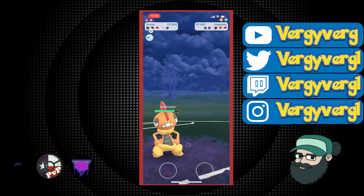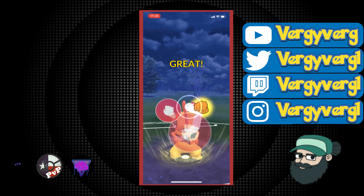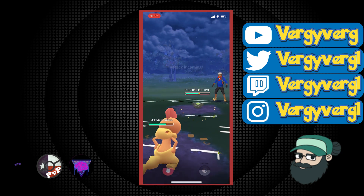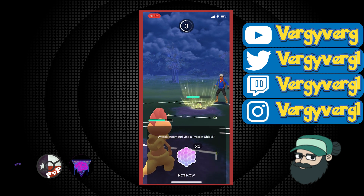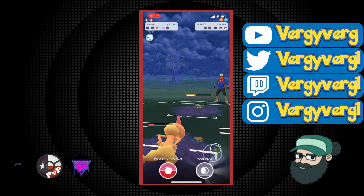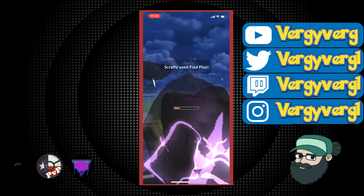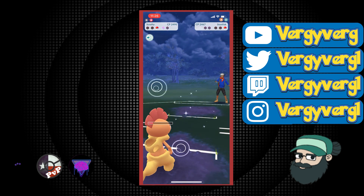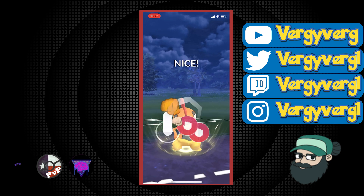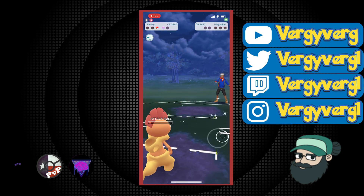They switch into Galarian Stunfisk. I can decide in this matchup what I want to do with the Earthquakes. I actually decide I'm going to let one through because they're not going to farm down Scrafty with Vine Whip or Mudshot. I think I can go for a Foul Play after these Counters — make it to enough energy for Foul Play to take out this Stunfisk, which is the better play because they won't make it to an Earthquake. Meganium is going to get to another Frenzy Plant from all that excess energy. I shield the Frenzy Plant — definitely a good shield. The Power-Up Punch actually KOs and that's GG.